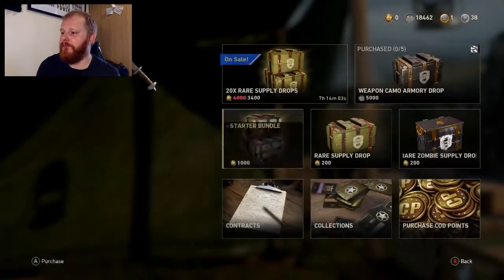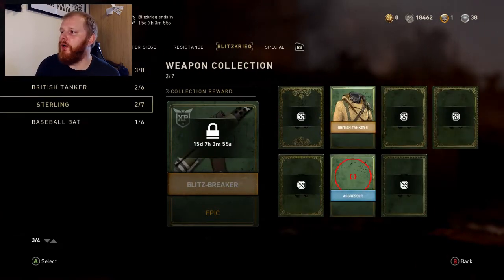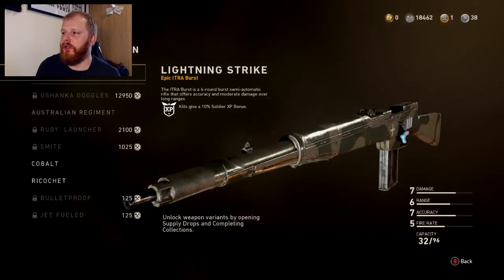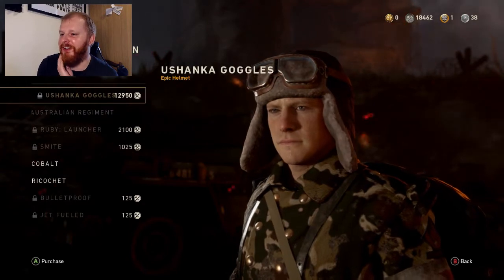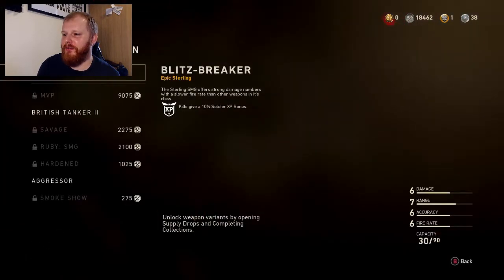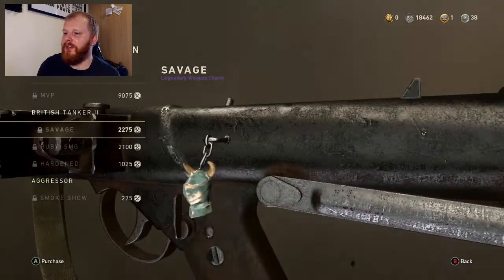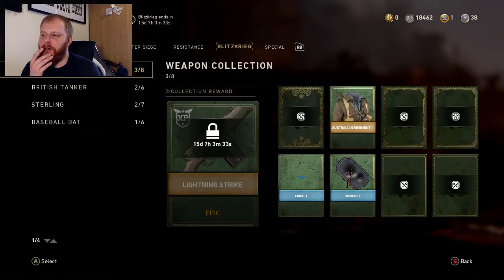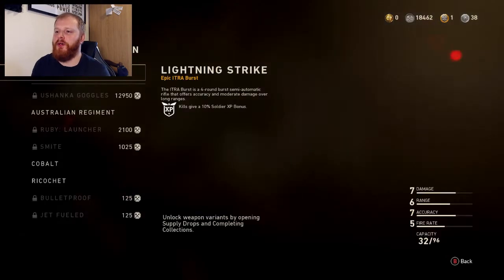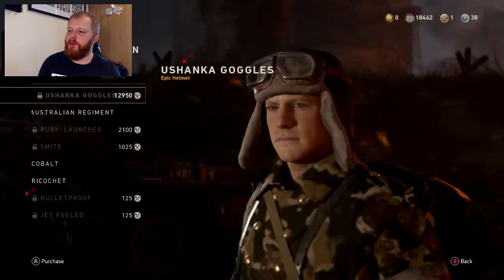Let's go over to the Quartermaster and see what we got towards each weapon. For the Itra Burst we got three out of eight, and for the Sterling we got two out of seven. I can actually get the Burst — it's going to wipe me out in credits. The Burst is probably the one I'd rather get. Let me count up the cost: 9, 10, 11, 12, 13, 14 — hmm, what do I get — burst or sterling?